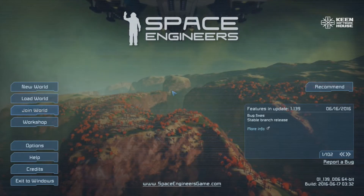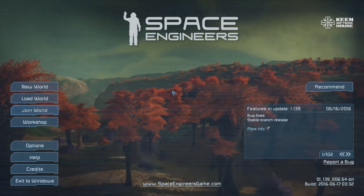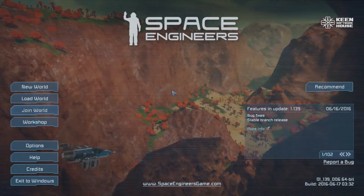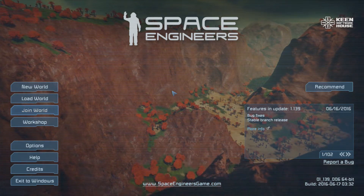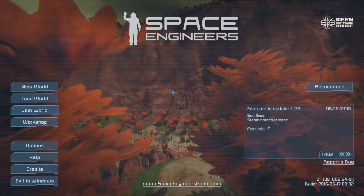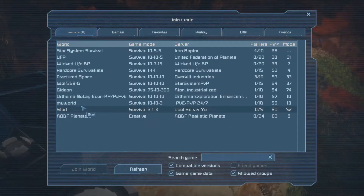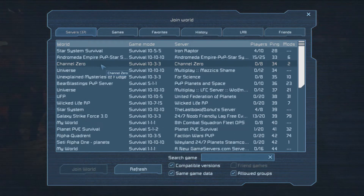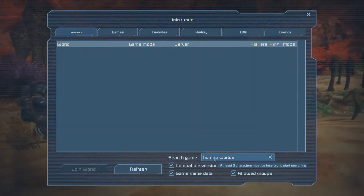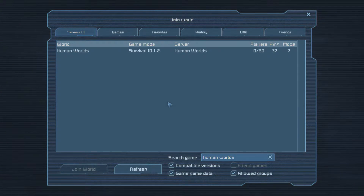Hello humans, and welcome to the first episode of Space Engineers on the new server with seven mods: nanite thrusters, speed, earthbreaker drill, and some other stuff. They were listed in the comments on the last video. If you go in and type in 'Human Worlds' it will show up.